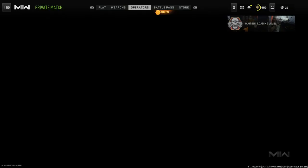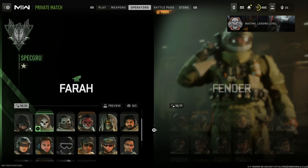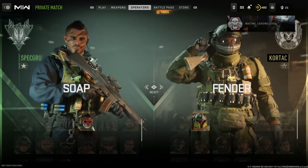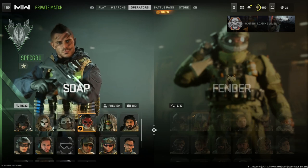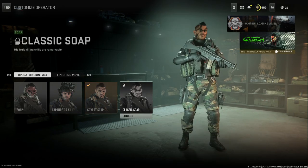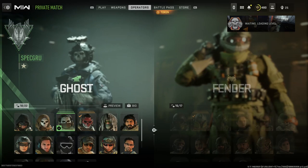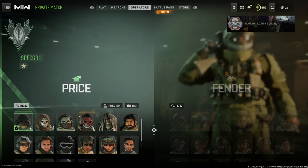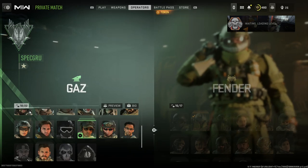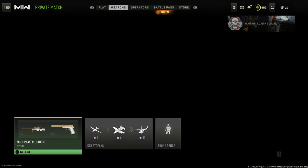First off for the operators, we're using Soap here. For SAS these are pretty straightforward — you can run Captain Price, Ghost, or Soap. We're going to run Soap in his Cover Ops skin. You can also run Capture a Kill or Classic Soap if you have that. Ghost has some really solid skins as well, and then we have Price and Gaz too. Today we're running Soap because he's classic SAS for the Call of Duty franchise and just looks awesome.